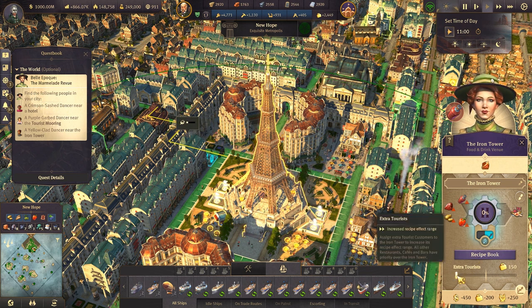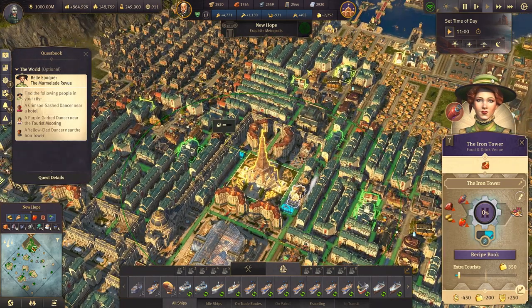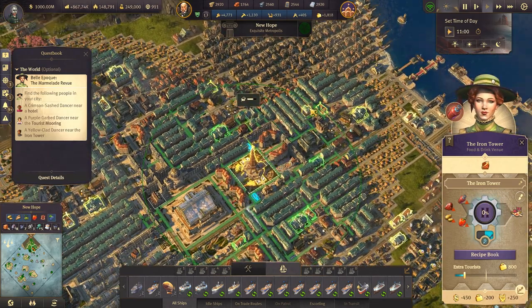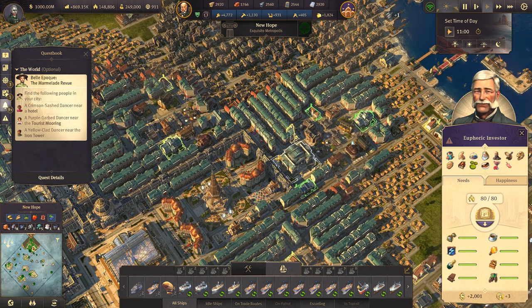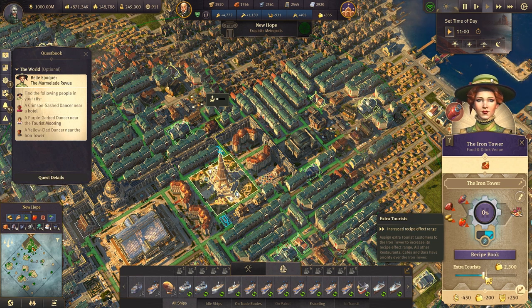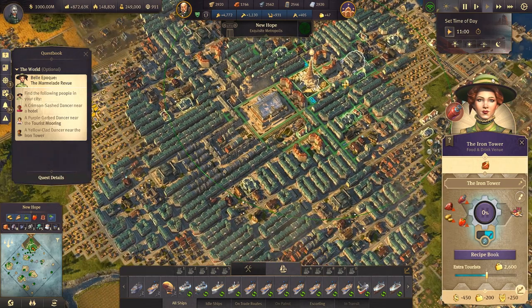We can now actually increase the radius using the workforce. As you can see, we are increasing it, and then we get a reduction of the workforce. This means those buildings now have additional people — it should have the additional person but maybe we just need to wait until they start production. Then we can extend it more and more until we reach the amount of people that we have for the tourists — almost covering the whole city.